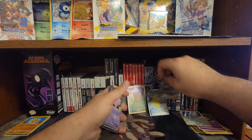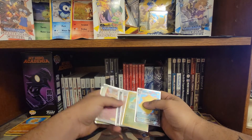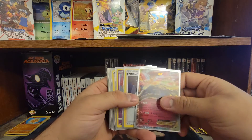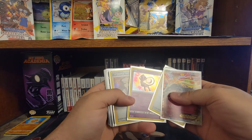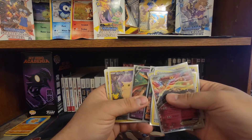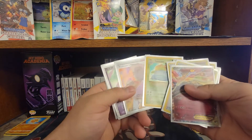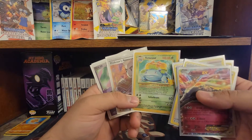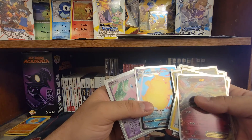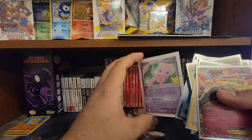Now let's go ahead and go over our pulls. So we got the Xerneas EX, we have some Professor's Research, Mew - two Professor's Researches, Mew, Zamazenta and Zacian V. We have the two little fat Pikachus - one of which is going to be given away. And we have the Venusaur which was from the first pack. Full art Professor's Research, surfing Pikachu VMAX - extra mega fat - and then we got the Mew EX as the last pack. What a way to close out this video!